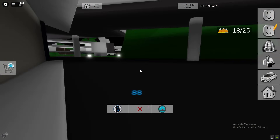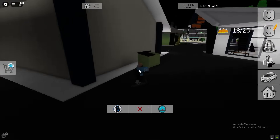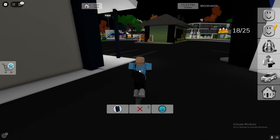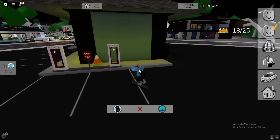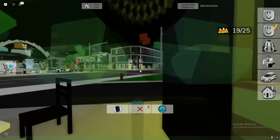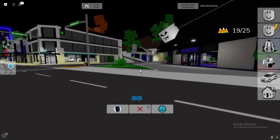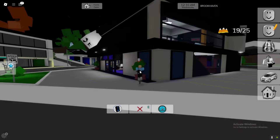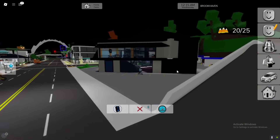Another location is going to be here on the car park by the electric charger — get that one. I'm guessing most of the other ones that we missed are going to be like underneath buildings and underneath the roofs. There's one right there inside of a tree, so make sure you get that one.